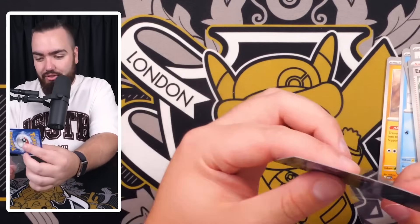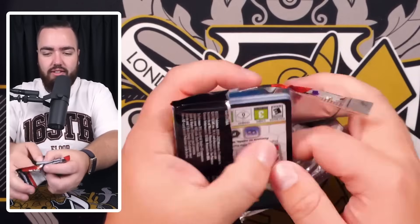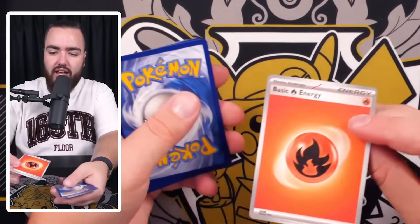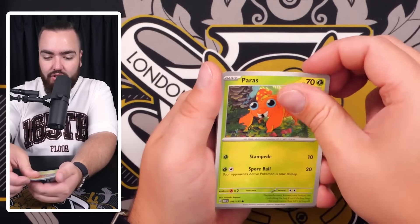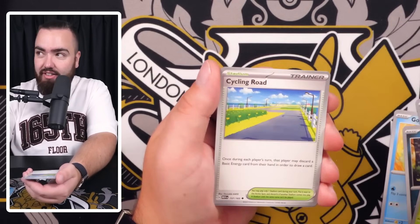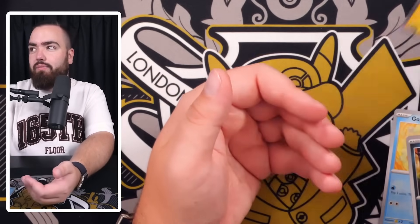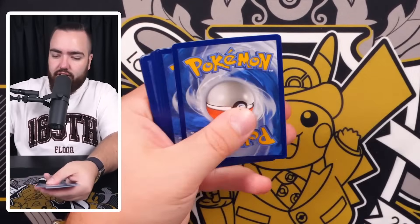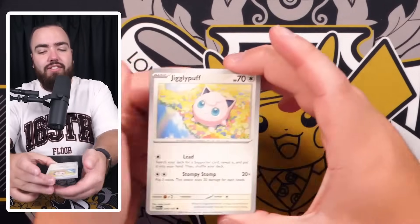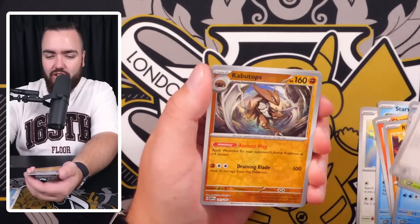Another one is being opened right now because I can't stop there, I'm not satisfied. Second booster bundle: first pack energy is not holo - that's a bad sign. We've got Goldeen, Nidoran Female, Gastly, Paras, Butterfree, Lapras, Cycling Road, Electabuzz, reverse Lickitung, and a Jolteon holo. I'm okay, I'm doing fine. Actually, on the inside I'm fuming.